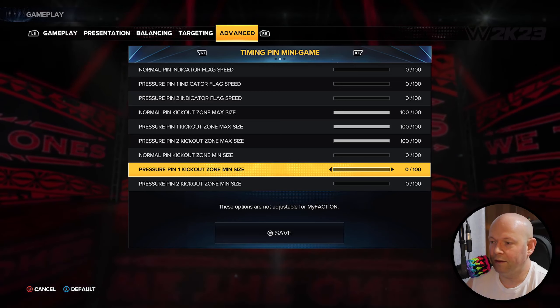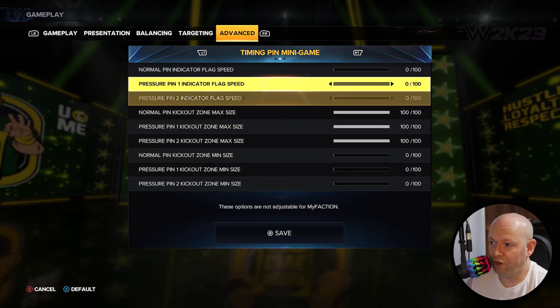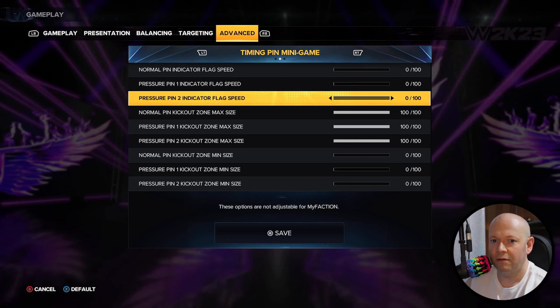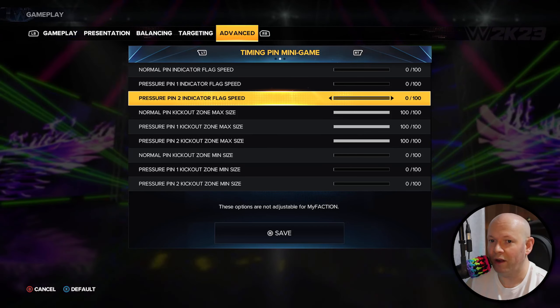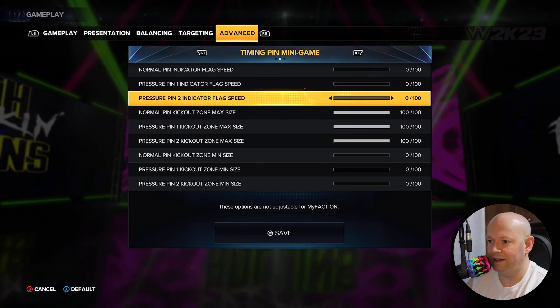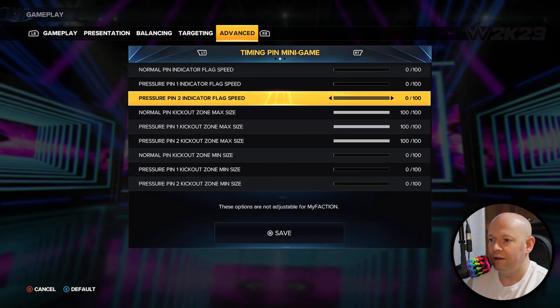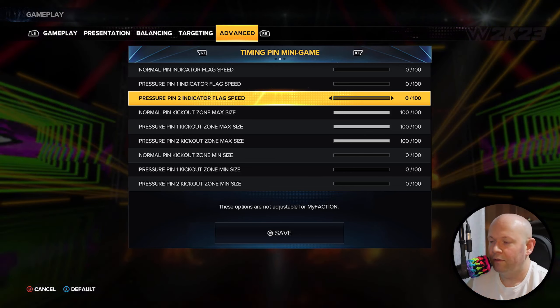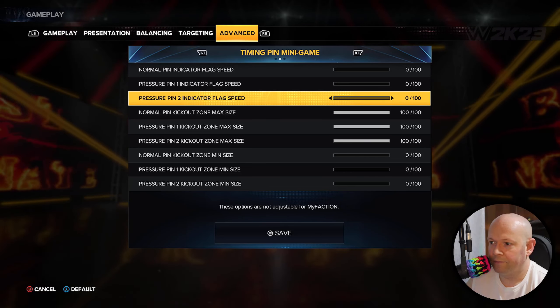I decided to make the maximum size big and the minimum smaller just because I was experimenting. So that's that. When I go into Universe Mode, how I know these aren't working is the green bar is moving. So that's a huge problem — I can't find out what the proper settings should be for a realistic experience if the settings aren't carrying over.